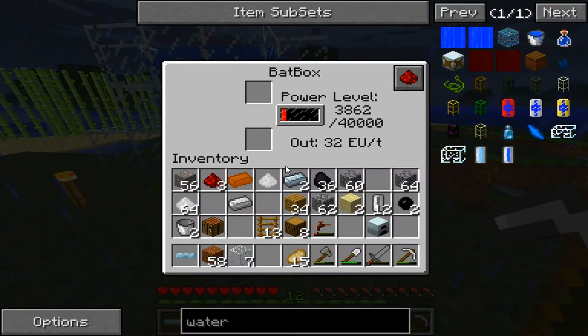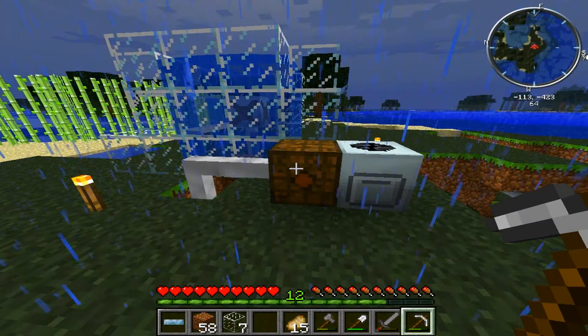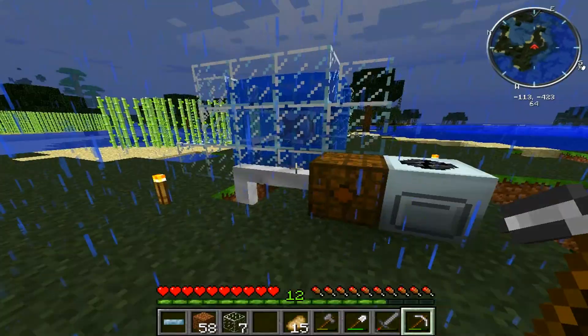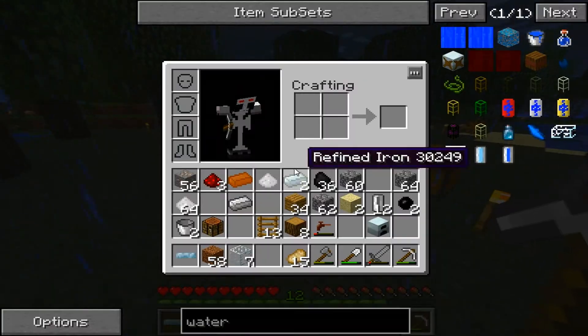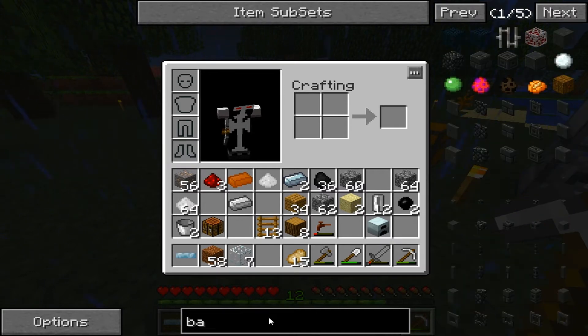But now I just have to figure out how to get this energy into there. Unfortunately I really don't know. I think I can use an empty cell, maybe. Actually I think it's a rechargeable battery. I don't know if I have enough for another rechargeable battery. Let me try this real quick with you guys — and that'll be it for today's episode.